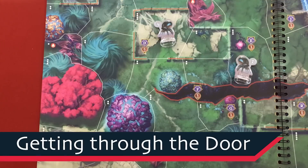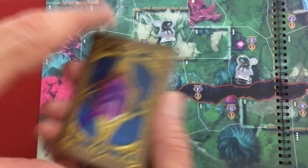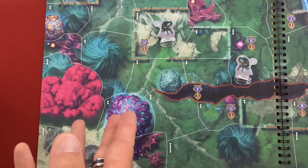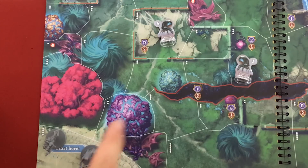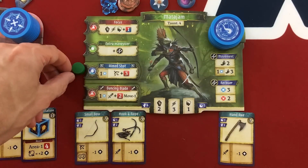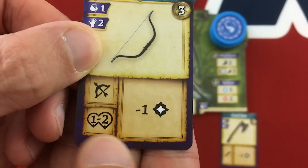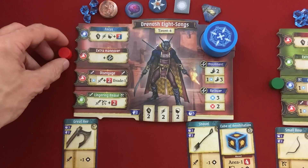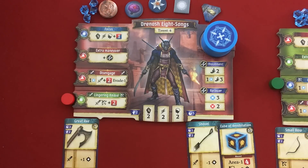With that we're set up — let's take our first round. The first step is each hero picks which action they want to do, then we reveal the first initiative card showing when heroes and Skitterers will act. For Mata Jam I'm definitely taking Aimed Shot — one stamina for a powerful ranged attack, and his small bow can shoot one or two areas away so he can reach them. For Drenosh, I'm taking Lingering Heave — the basic option — because it might even be nice if they move toward us first.